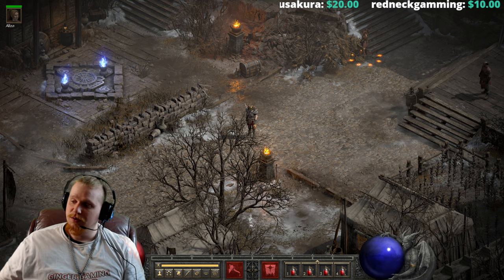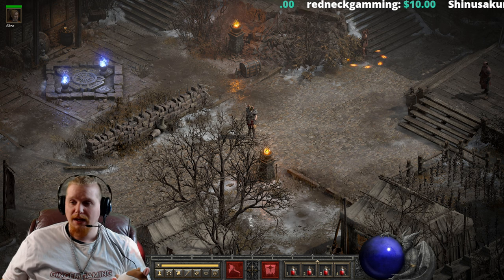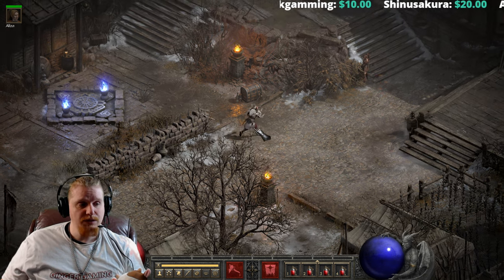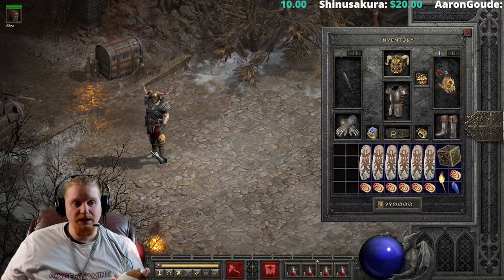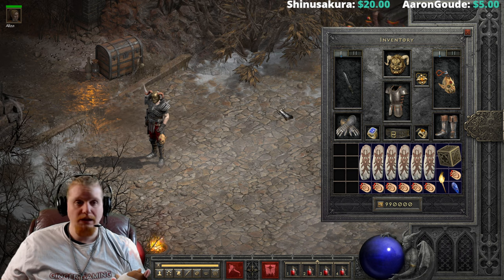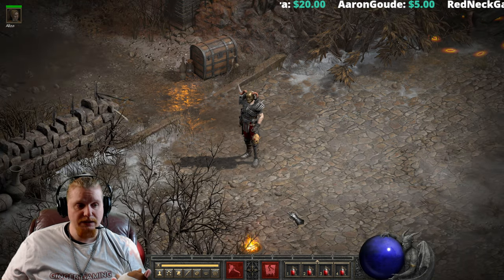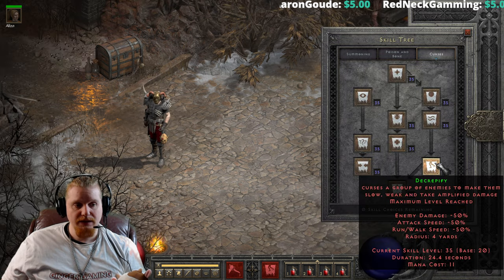Hello, guys and gals, and welcome to another episode of Skills and Abilities. What we are going to be looking at today is a Necromancer's Curse, and I feel like this is an important one because a lot of people usually like to use this particular curse. It has some interesting abilities and some interesting downsides, and that is Decrepify.